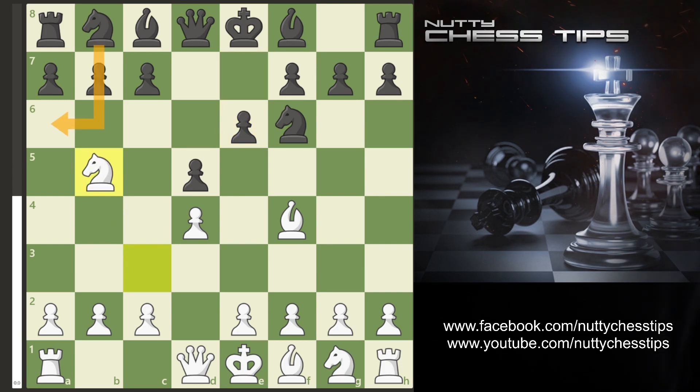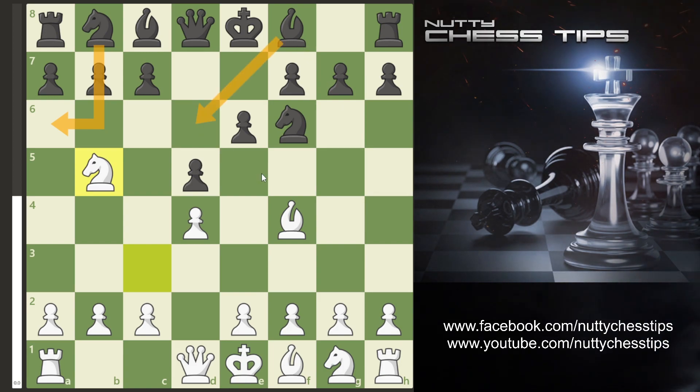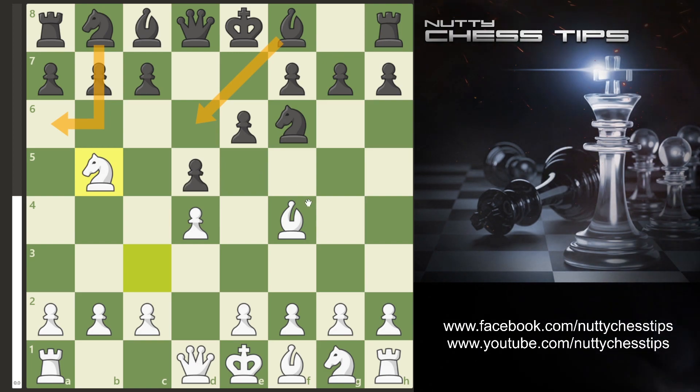The most common move I've seen in this situation are the Knight A6 lines. There is also Bishop D6 which I'll cover in a future video, but in today's video I'm just going to concentrate on the Knight A6 line.